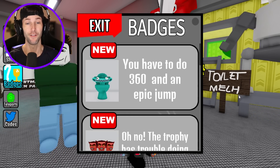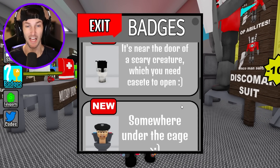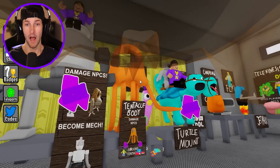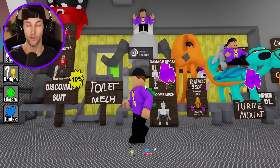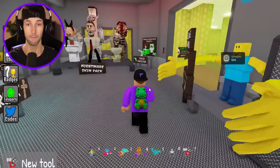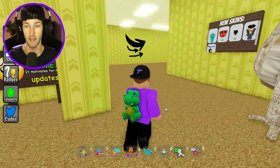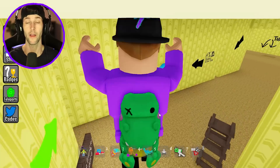We definitely have all of the Rainbow Friends Chapter 2 characters. We have Cyan, Yellow, probably got the Lookies — they're right there, stuffed in the toilet. I think I'm gonna need some Game Passes to help me out. Let's grab the Toilet, Stinger Flynn, the Tamataki. I'm just gonna grab like every single Game Pass. I need to make sure that I am well equipped for this big update.